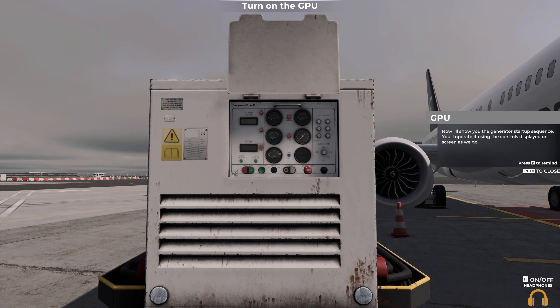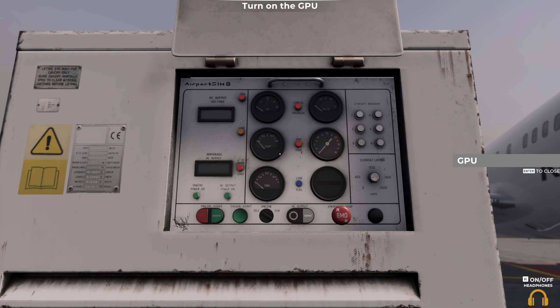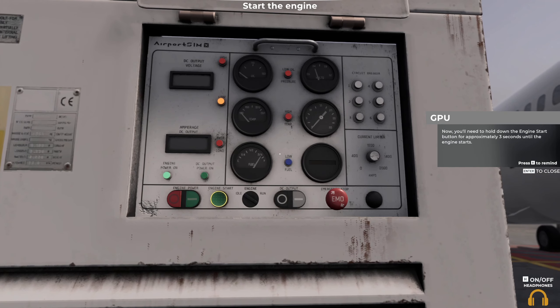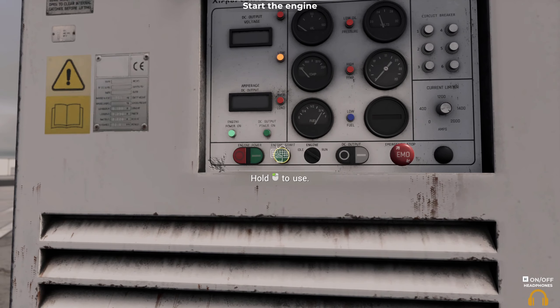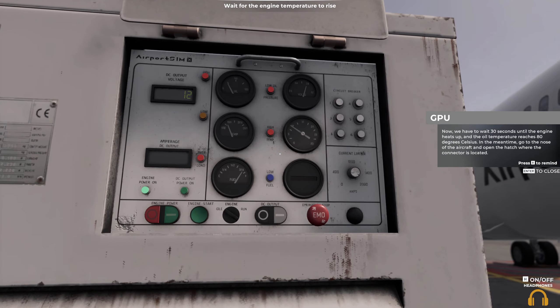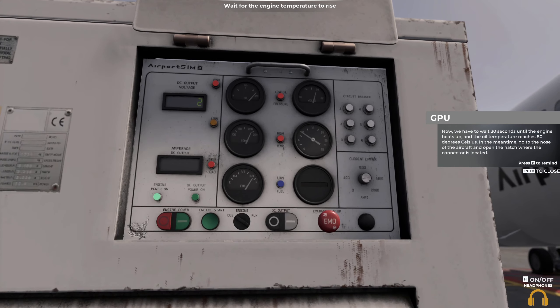Now I'll show you the generator startup sequence — you'll operate it using the controls displayed on screen as we go. Toggle the power on button — this will activate the generator battery. Now you'll need to hold down the engine start button for approximately three seconds until the engine starts. How detailed is this? It's not just pressing a button and that's it — you've got to go through the whole procedure and the dials actually move. This is brilliant. Absolutely brilliant.